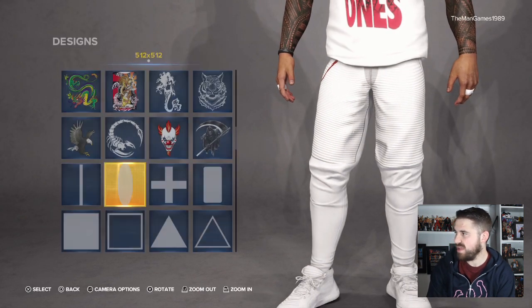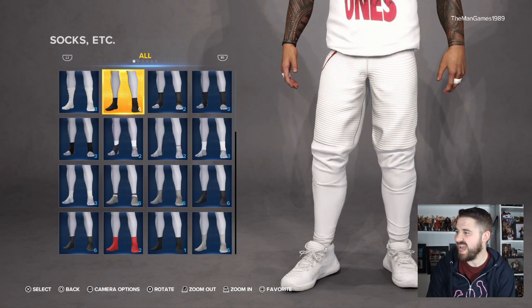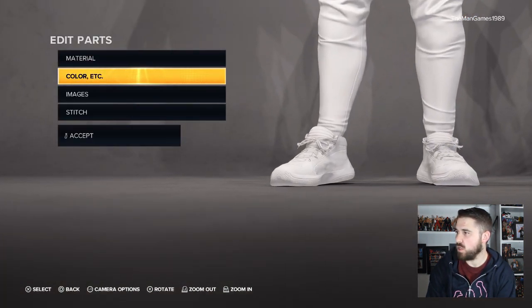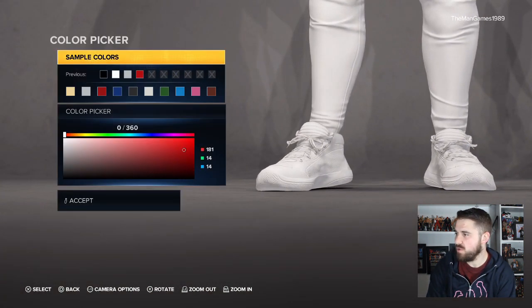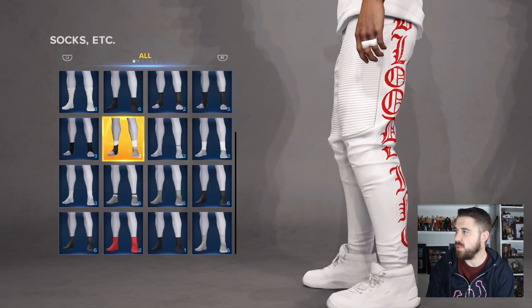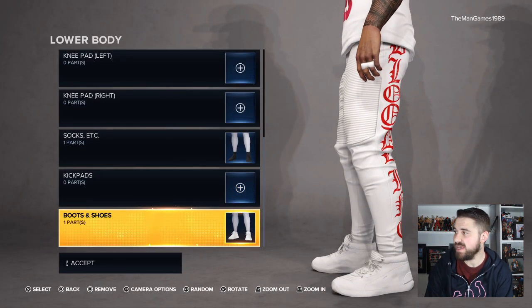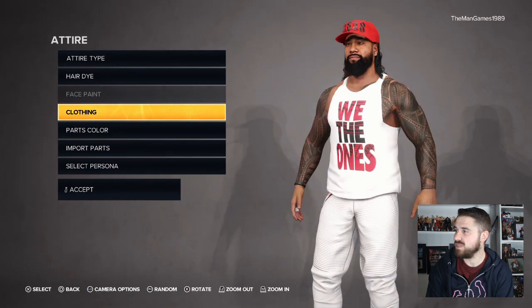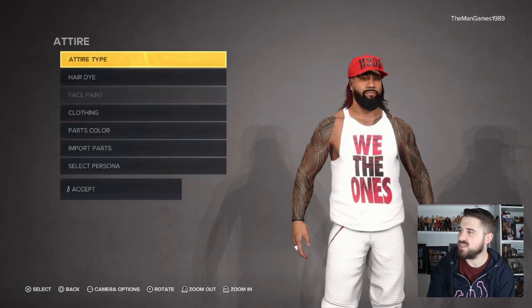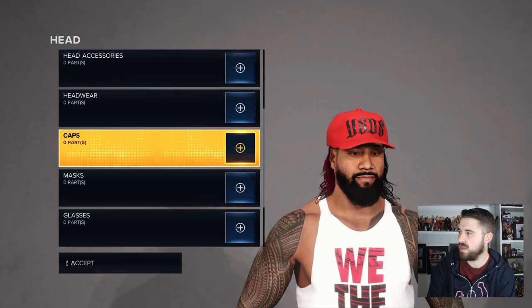Going down to socks — you can't actually see them so you might not want to add them, but the color is red. For shoes and boots, those are the same ones already on the game. That is it for the entrance attire. For the in-ring attire, all you need to do is remove Jimmy's hat.